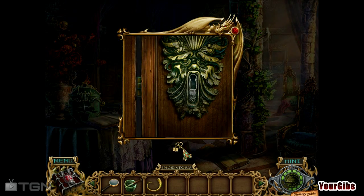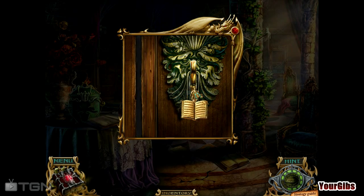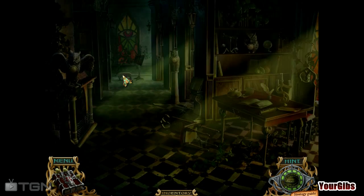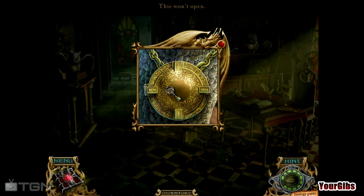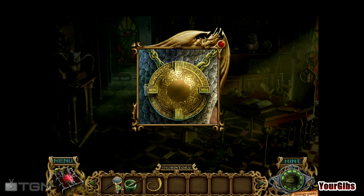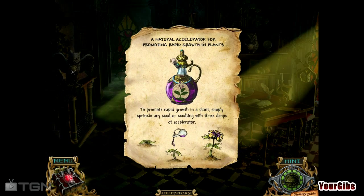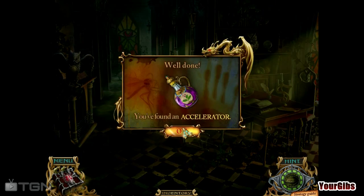Unless that's where that key is supposed to go. Turn it. Let's go inside and find out what's in here. It won't open. Nope. It's a natural accelerator for promoting rapid growth in plants. Give me that then.